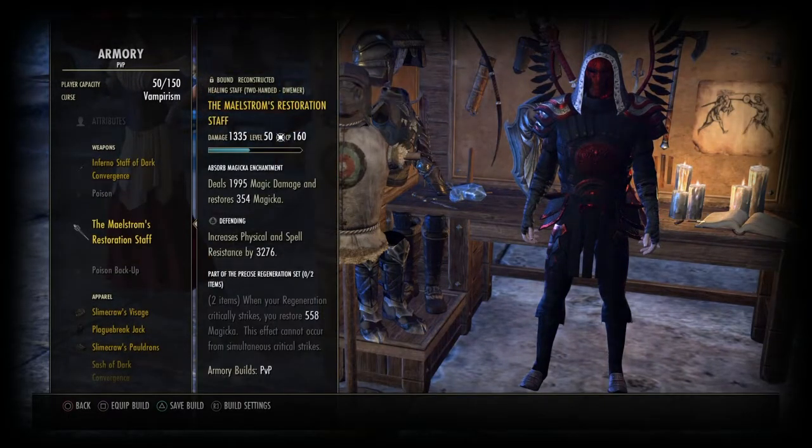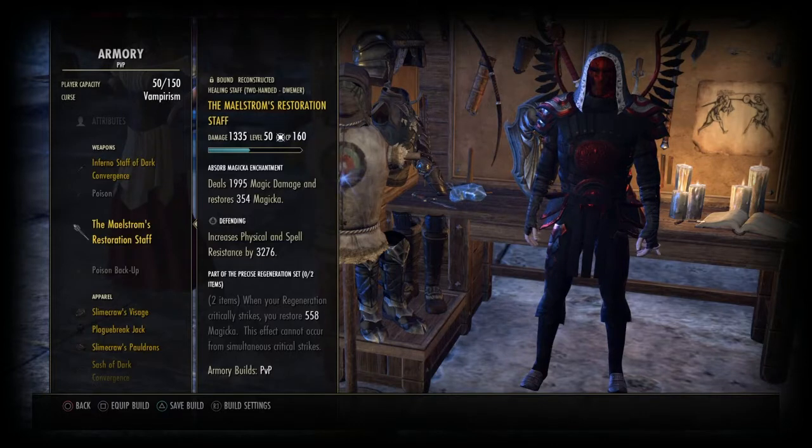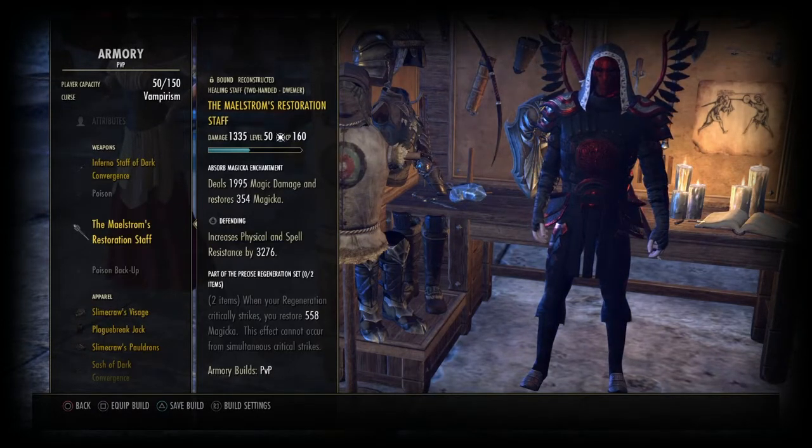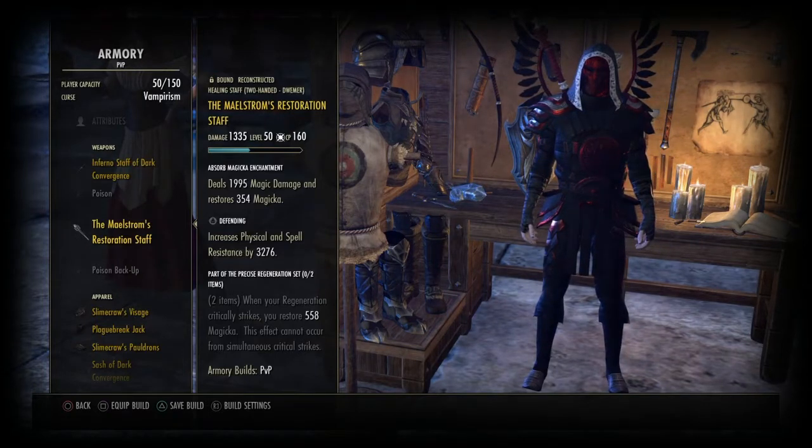On the Maelstrom's restro staff, I'm using the magicka absorb enchantment — just giving a bit of magicka, and obviously I'm gaining magicka from the staff itself with heavies. And I'm using the defending trait for the extra spell and physical resistance, which you can't complain with a little bit of extra resistance at all.